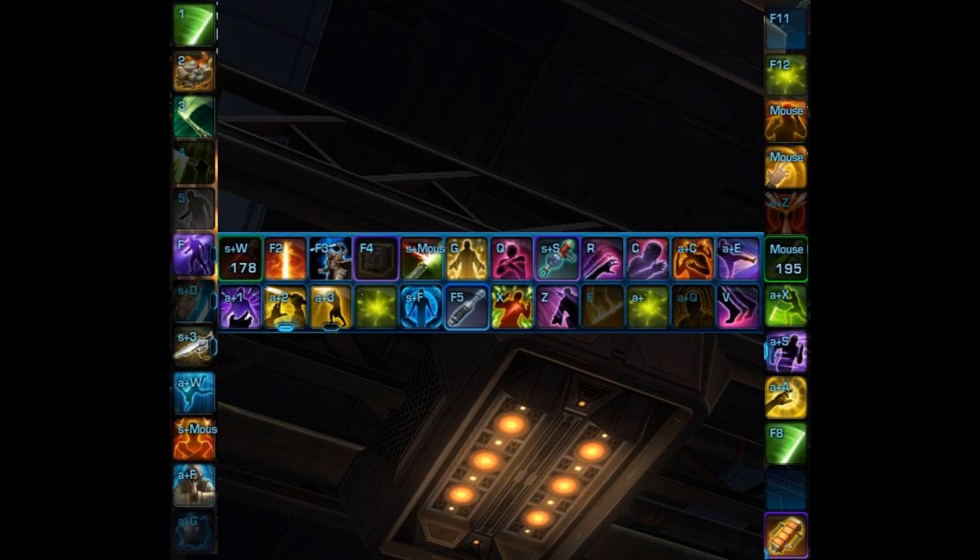Here is my keybar setup for my Jedi Shadow. Starting with the left bar: I have my spammable abilities — auto attack, project, double strike, and shadow strike. My three and two are clustered together because I spam three and then use two as a finisher, going straight into R. R is slow time on my middle bar because it has a cooldown. I have my stun on Q, G as my resilience shield, shift mouse wheel up as deflection, shift mouse wheel down as kinetic ward, mouse wheel down as interrupt, and mouse wheel up as Telekinesis Throw on the right keybar. All my best cooldowns are on the first bar.